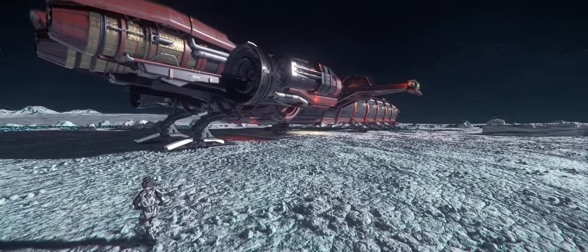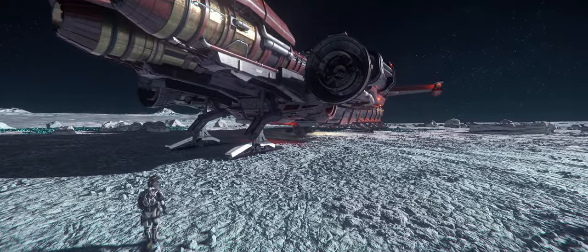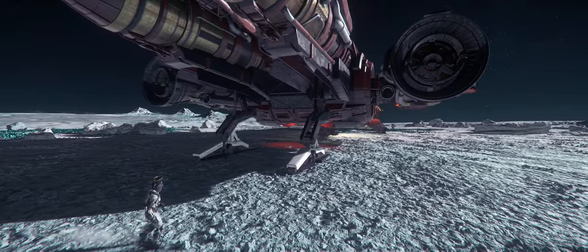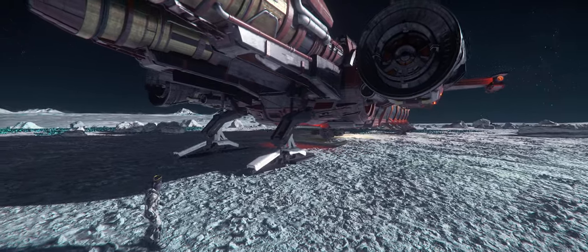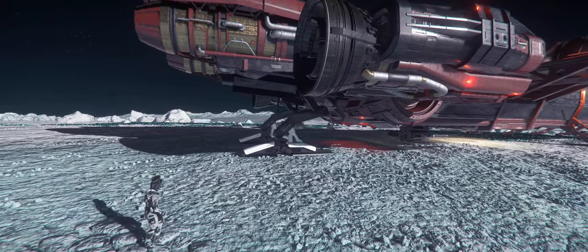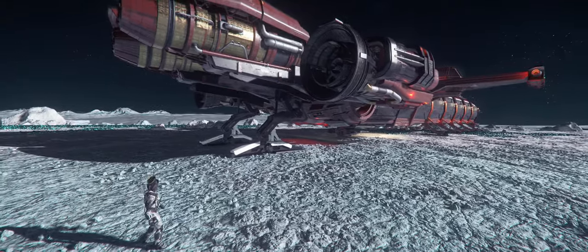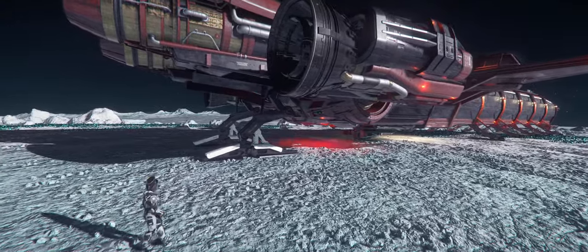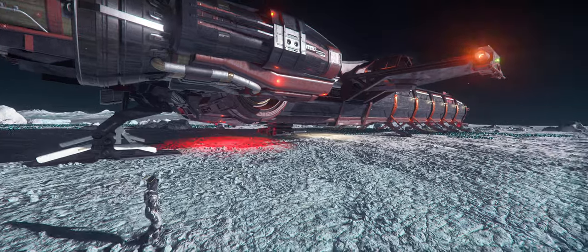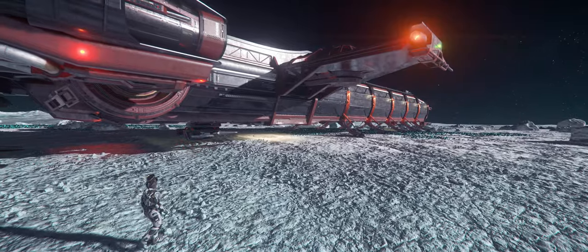I wanted to show you guys just some of these texture changes because you really can't appreciate them from seeing a screenshot. I don't know if you guys can see all this, but there's like this kind of gloss. Beforehand, it used to have like a matte finish to it, but now there's definitely this kind of gloss finish on the entire outside. And it makes the ship look really nice — the ship looks a whole lot nicer than what it did.